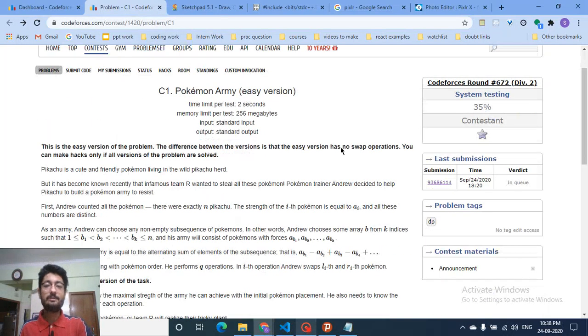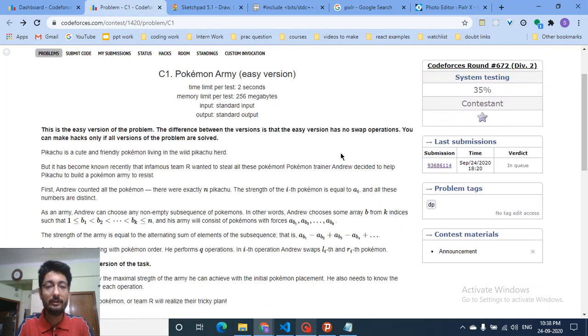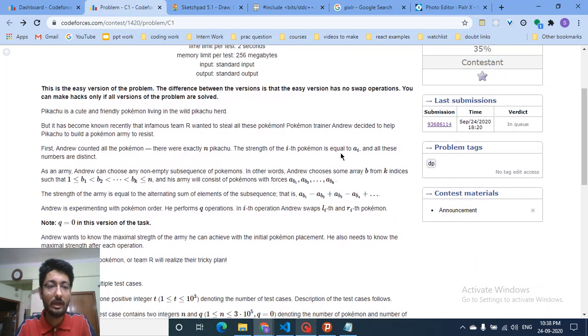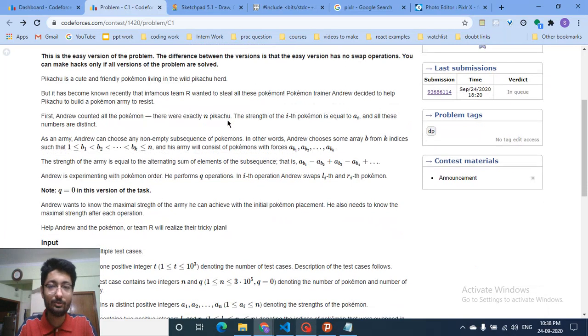Hello friends, today we discuss problem C1 from Codeforces round 672, named Pokemon Army. This is the easy version of the problem — there's also a hard version, and I hope to make a video on both. There are n Pikachus, and the strength of the i-th Pokemon is equal to a[i].